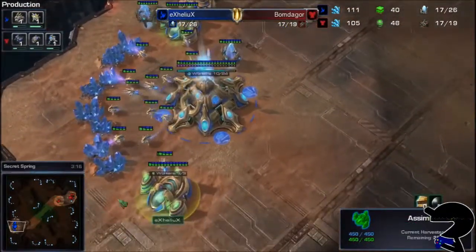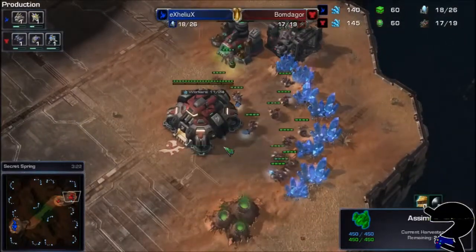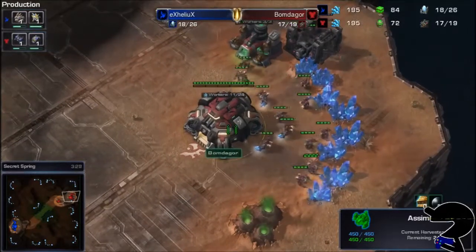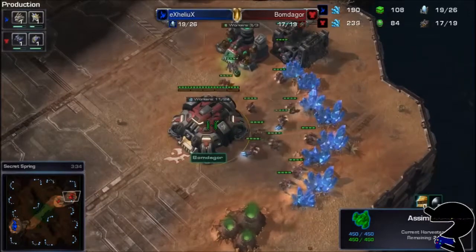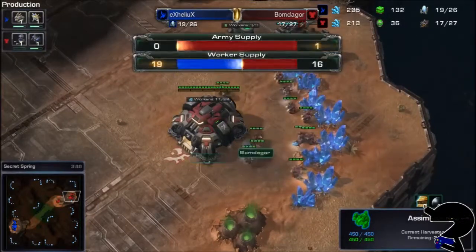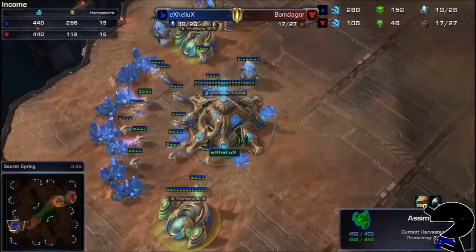This is a very Zig build, I think — getting all six probes into gas collection is the way that's going to go. So if you have a quick look at the worker supply, it's actually kind of in Helix's advantage at the moment.